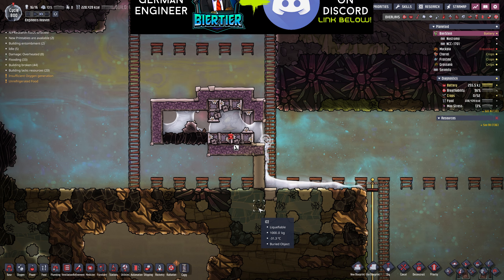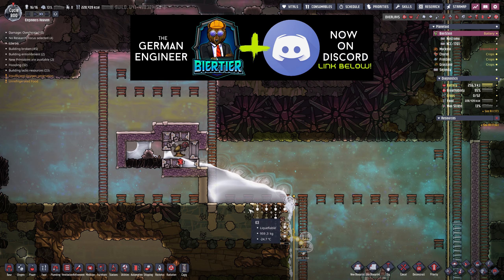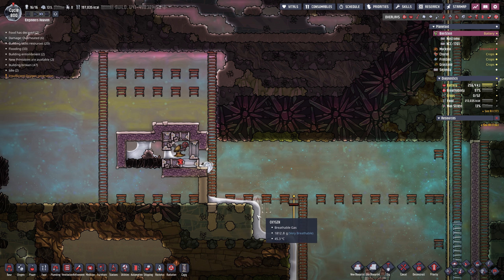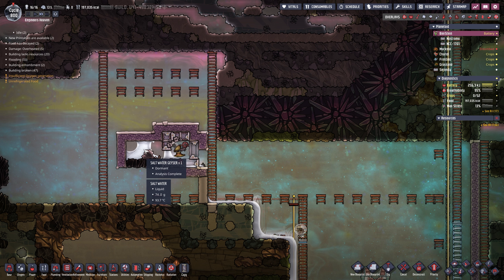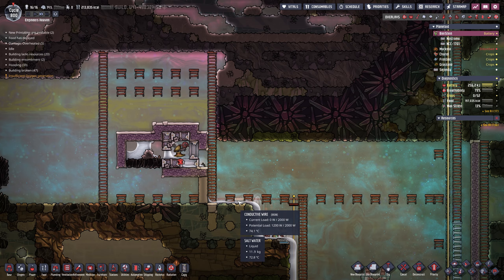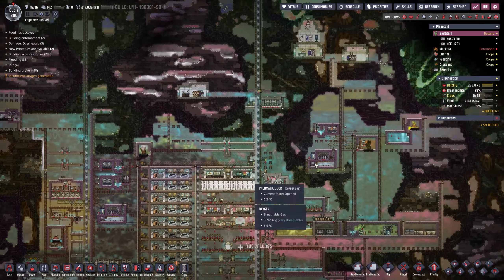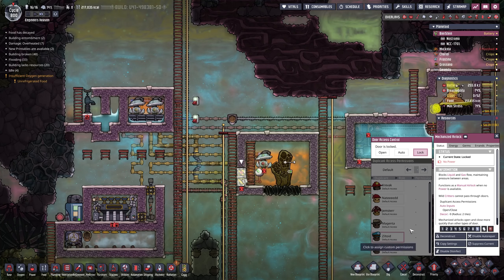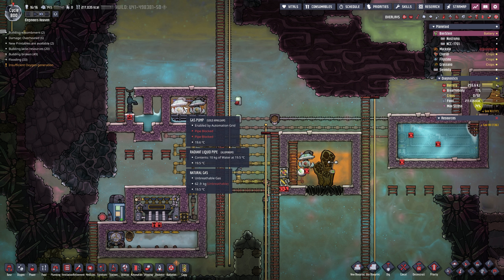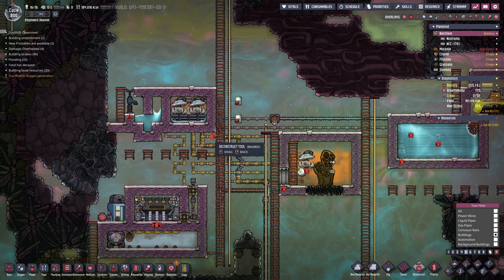While we enjoy this time lapse, please consider joining the Discord channel for more shenanigans - link in the description. This ice here should melt eventually - every time our salt water geyser erupts it will bring hot water and melt the ice. Carbon dioxide is slowly filling the base. And those 62 kilograms per tile of natural gas may as well join the fray too - let's open this side here.